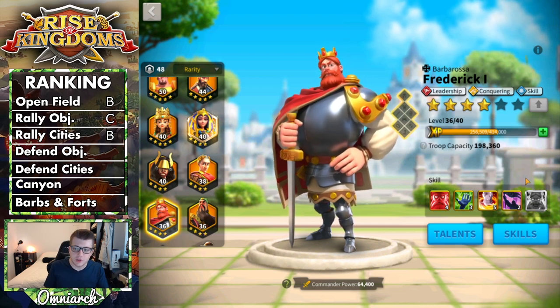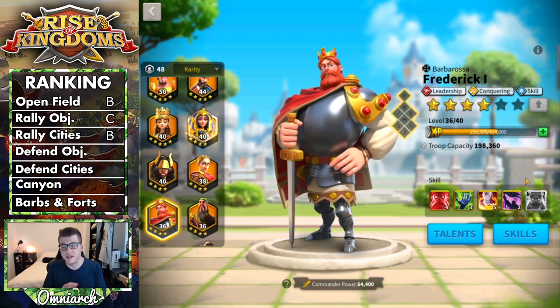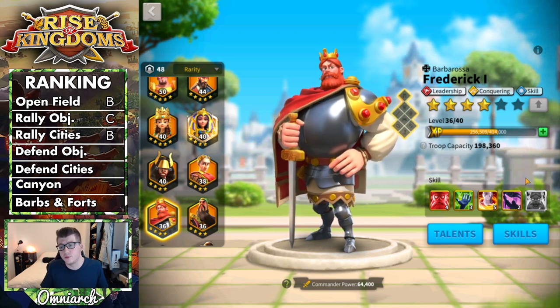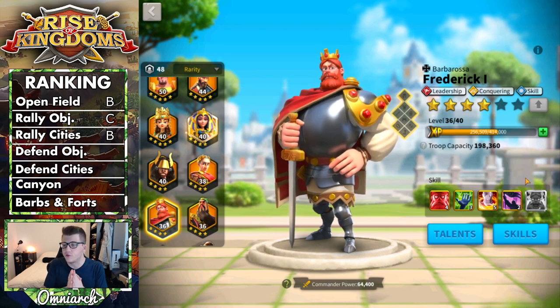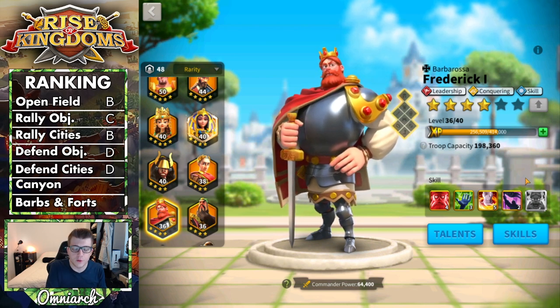The next two categories are defending objectives and defending cities, and Frederick fails miserably at both. He has no garrison tree, no defense tree, and his healing actually fills your hospital faster. Never use Frederick in a defensive scenario — he gets a D in both of those categories.